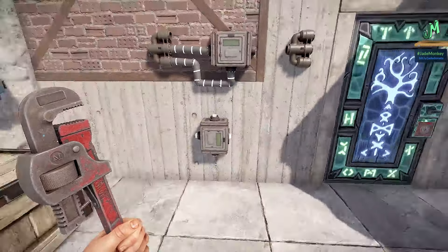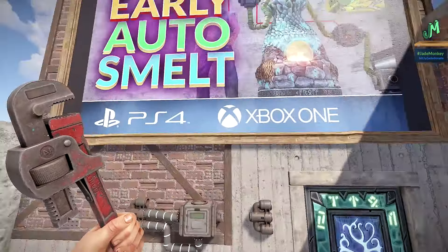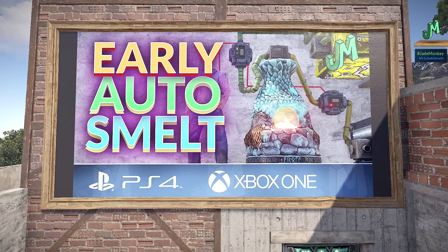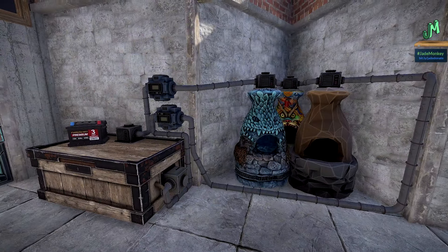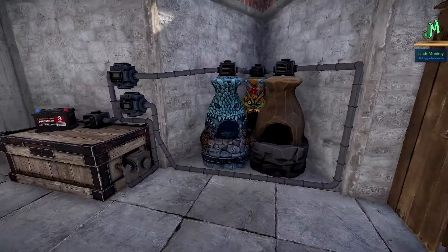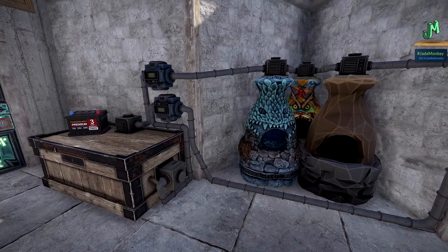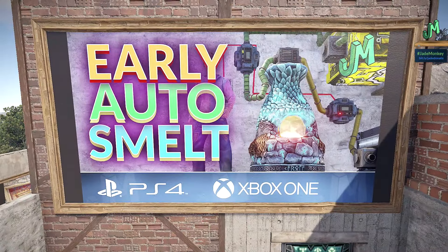These are a bit out of order as explained in the dev blog. We have the early auto smelt guide — I'll link that now in the upper right-hand corner. Don't be intimidated, because this can be done with a tier one workbench and some metal fragments since you're already going to have regular furnaces anyway. You might as well get them all hooked up. You'll be amazed at how much efficiency you get — as long as you've got the raw materials and you pump this thing full of wood, you can go do monuments, go farming, come back and have stacks of stuff.